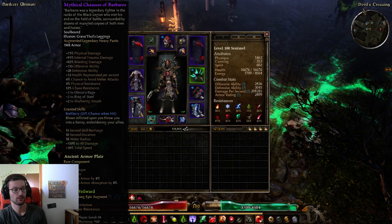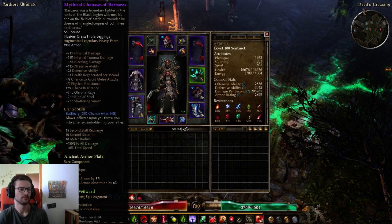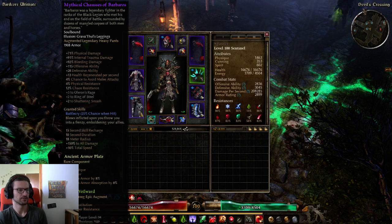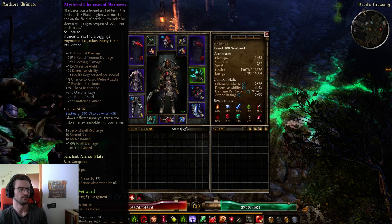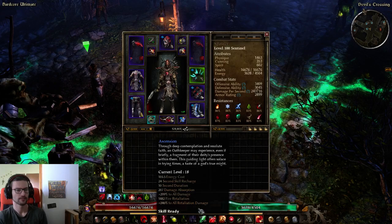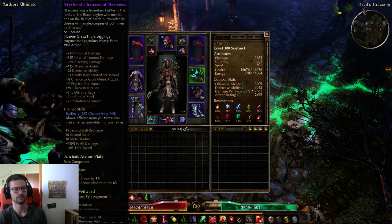For pants, you can use green pants as an alternative, but I went with Chausses of Barbaros — they're overall great for characters using attack speed. The Battle Cry proc gives 150 all damage and 10% total speed, which is pretty good. The pants themselves have huge OA, a little DA, physical resistance, and Chaos resistance. I have enough HP, DA, and resistances already — and Sunfire is way overcapped with Ascension active — so these fit this build perfectly.